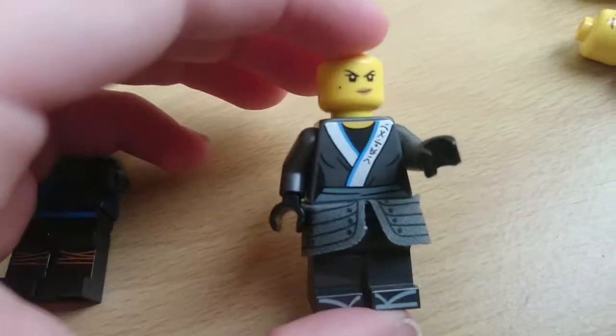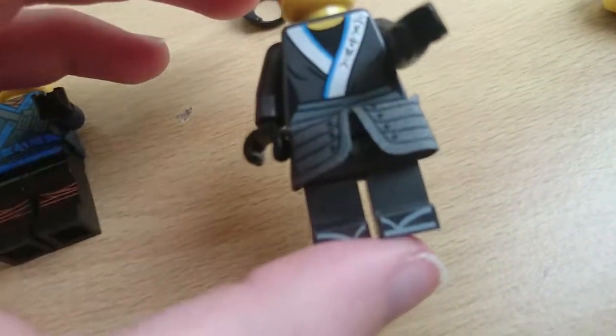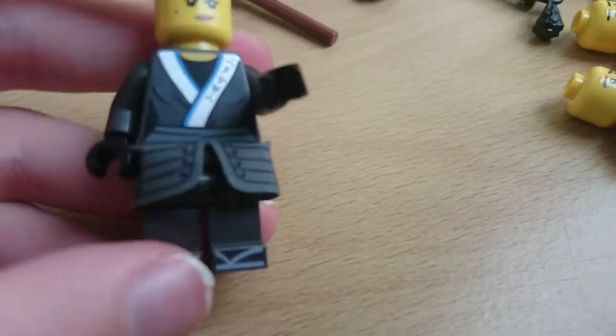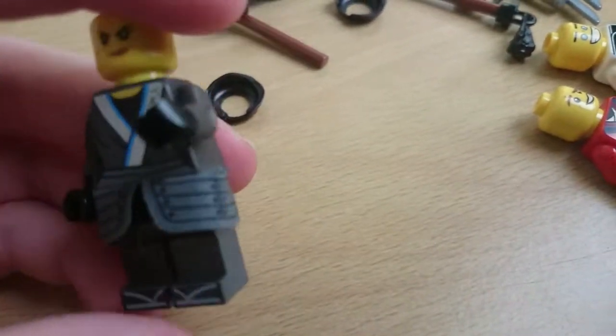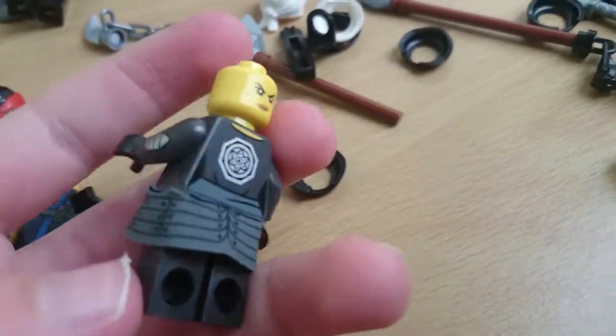Here's Nia — she has Japanese writing on her feet. Master Wu, Zane, and Nia have the neat foot printing. They also have the cloth piece. For Nia, she has nice robes and everything. The blue is also next to the silver, and there's that same logo.